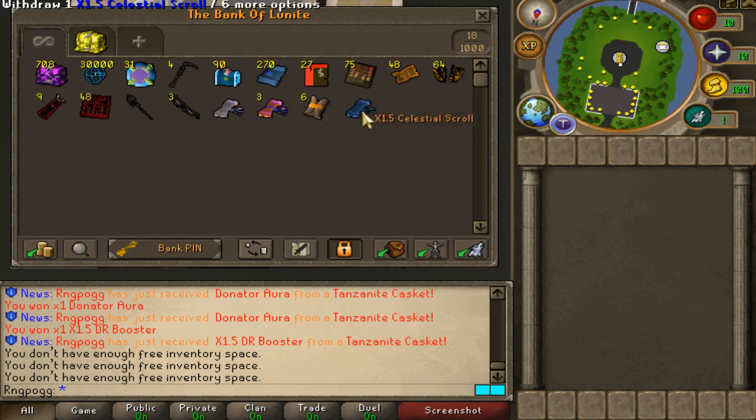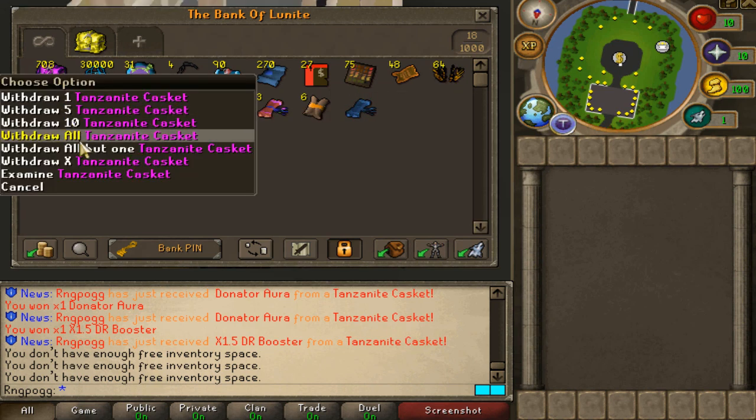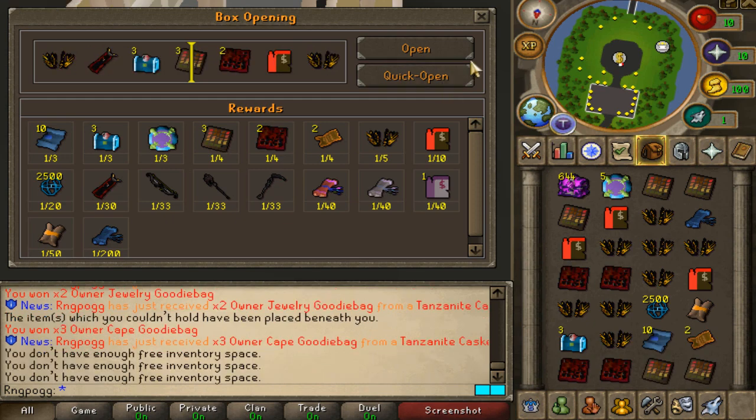300 opened! We've pulled another booster right there, super freaking nice. And of course our sixth Casket Merchant Scroll right here. This is amazing. There we go — we just pulled our second Celestial Scroll right there. Super freaking nice, actually.